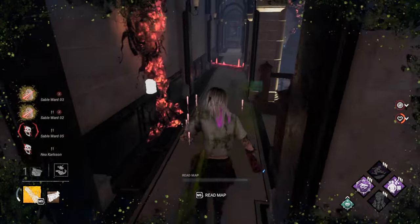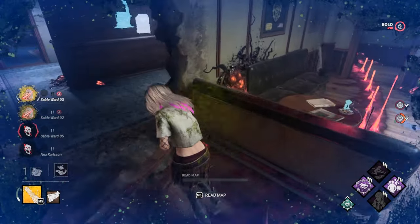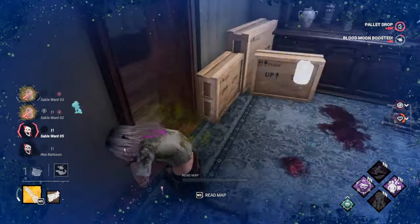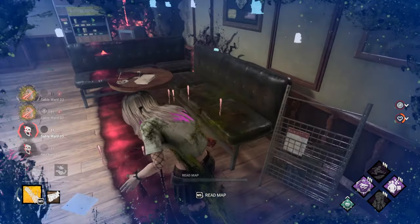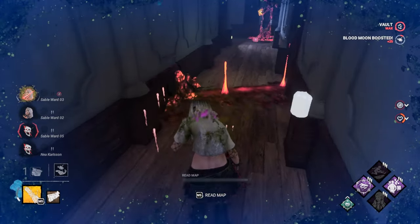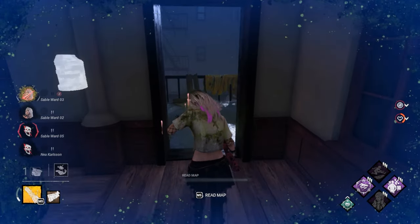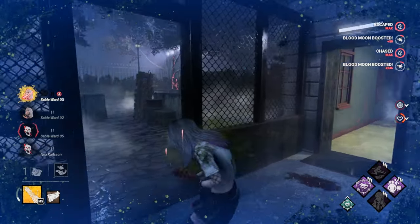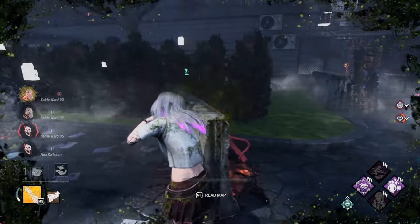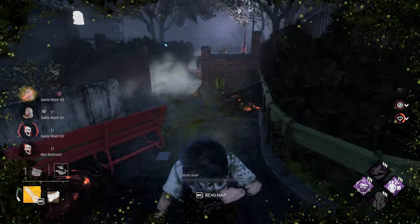Drop this, fake — come on, run and vault. Nice, let's keep running. Let's keep pressing forward, take the fast vault. Sable is still not doing the gen — okay, finally, she started doing a gen.